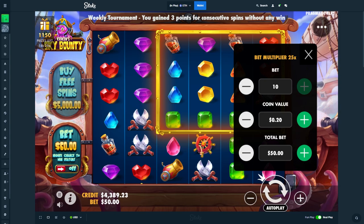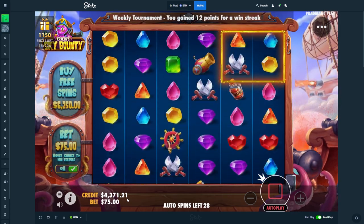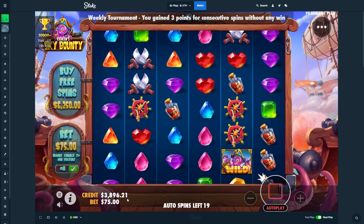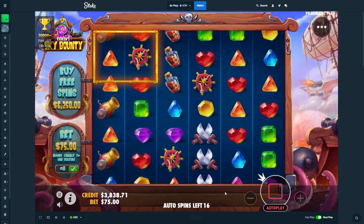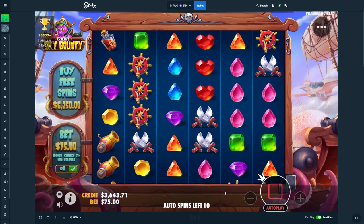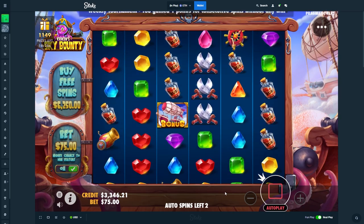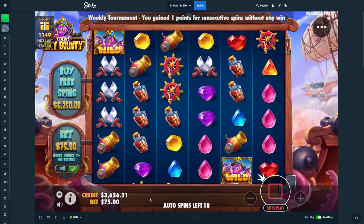All right, well, let's do some big spins. Maybe we get into a quick bonus. 30 spins on this. And then we'll go over to Juicy Fruits. Those buys were so bad.